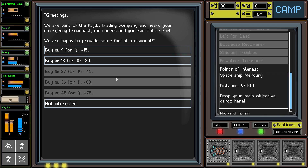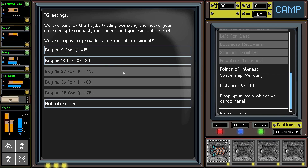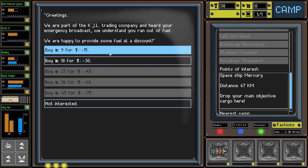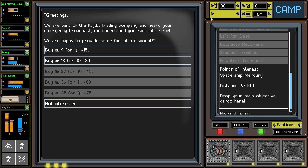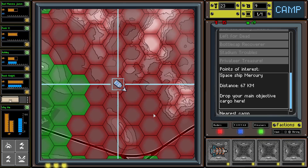It's a KGL convoy - we have money to buy fuel. We could buy 18 for 30, or 15, or 9 for 15. I'm going to go with 9 - I think we can do it with 9 because I want to save up a little bit of scrap to actually sell and heal up. Yeah, buying 9 for 15. Thank you!